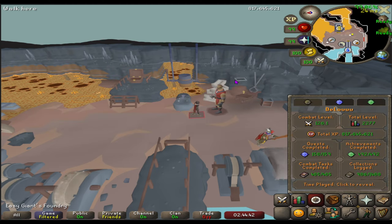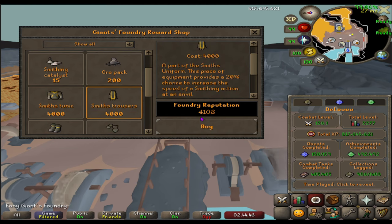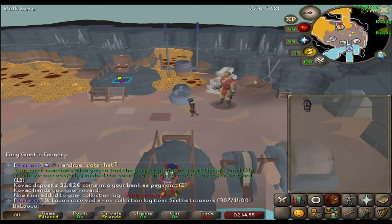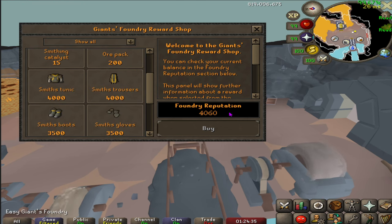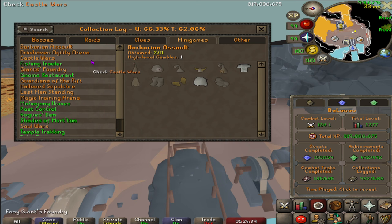We've been making some swords in our downtime, and here we are with enough points for the next piece of the outfit. We're gonna get the trousers and we'll keep going. With this sword that should be enough for the next piece of the outfit — just gonna double check here.